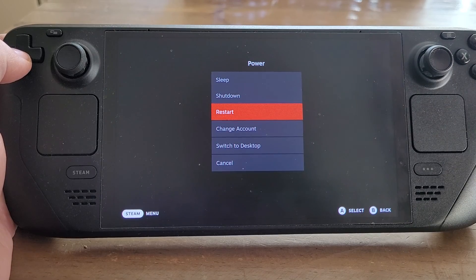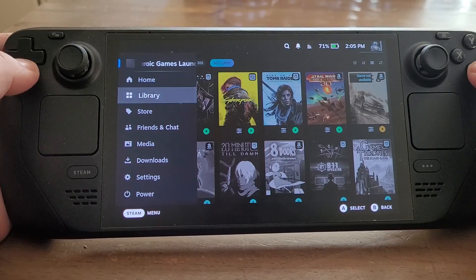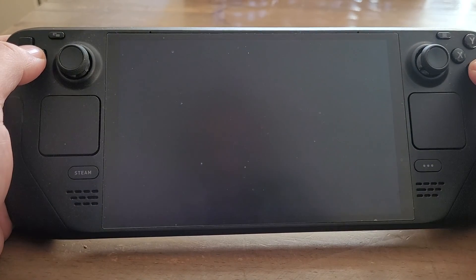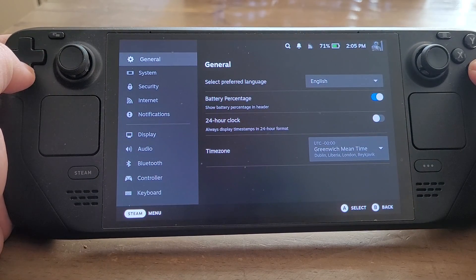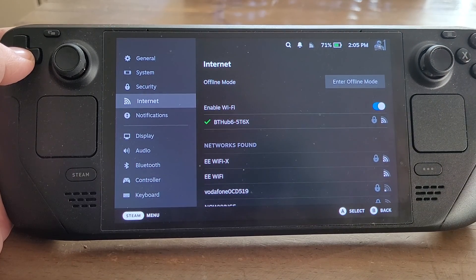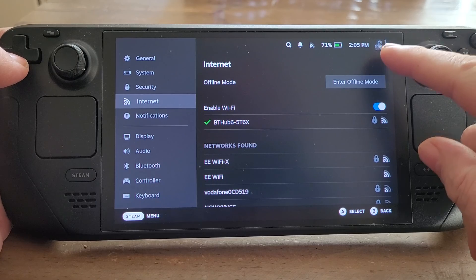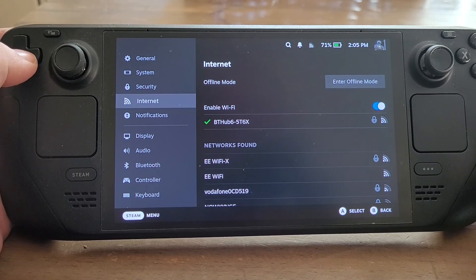I should mention one other thing as well: make sure you're connected to the internet. Check in your settings that you're attached to the internet, obviously. Because there have been a few times when I've tried to do things and haven't been connected. And the other classic one — if you have problems — is make sure you're signed into the correct account as well.